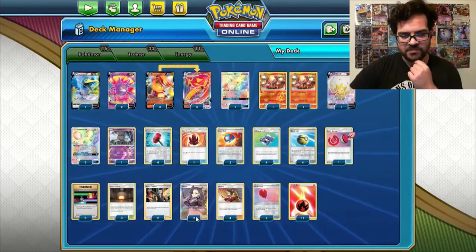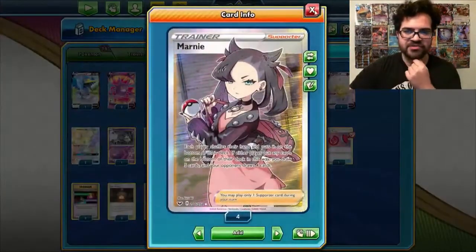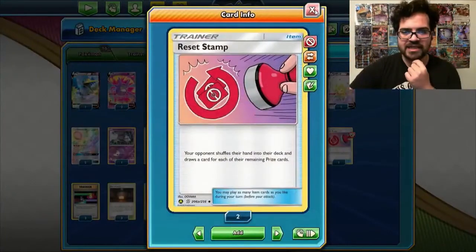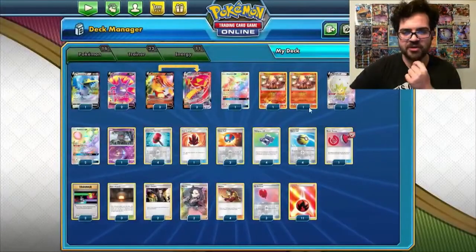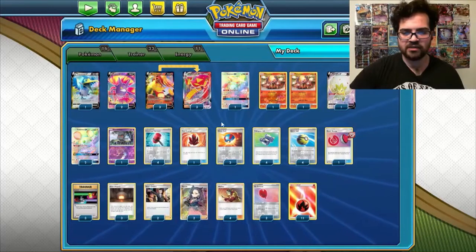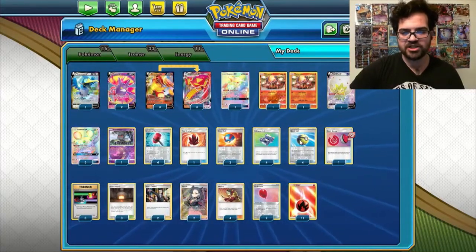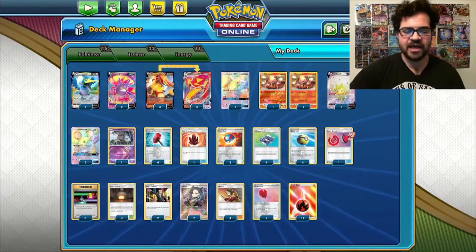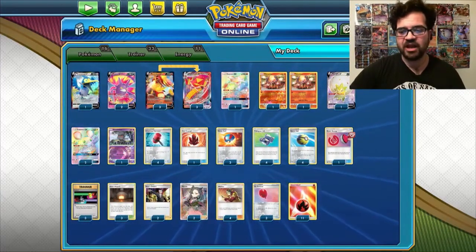Other than that, the only other Supporters we run are two copies of Marnie just for some disruption, and a single copy of Reset Stamp to further disrupt our opponents. And then just these 12 consistency cards: Quick Ball, Great Ball to search our Pokemon, and Pokégear. So that's all for the deck, and I'll be right back with some gameplay.